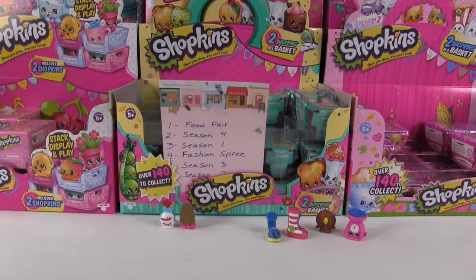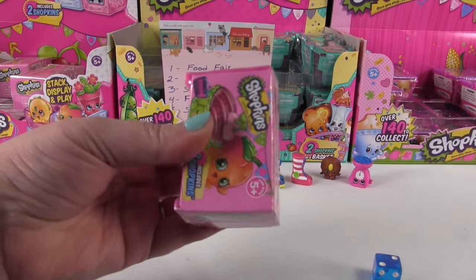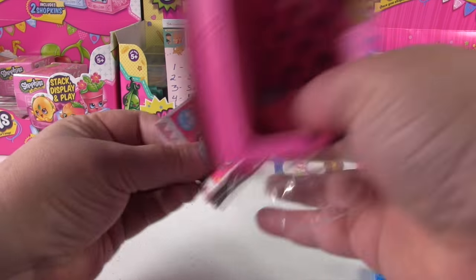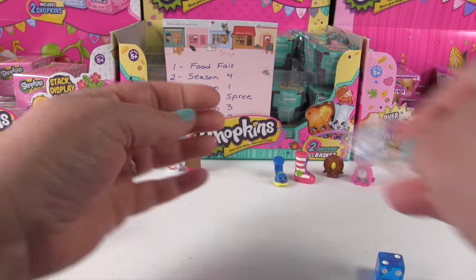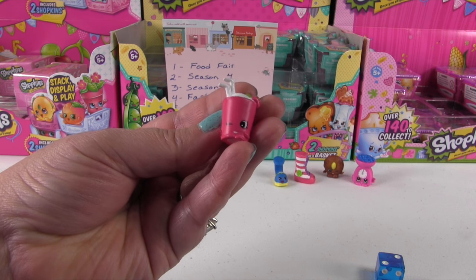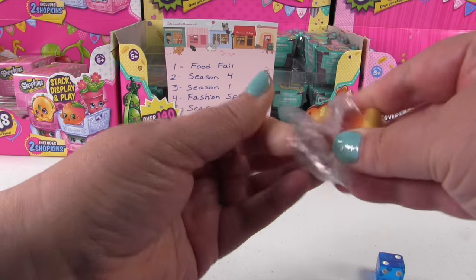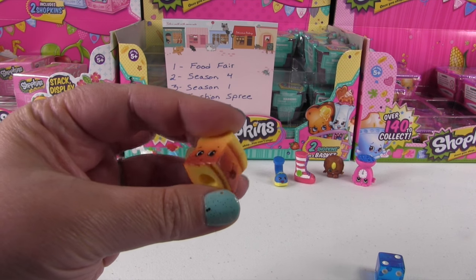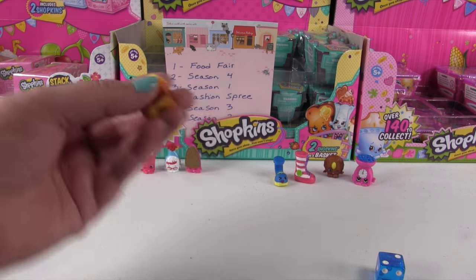I get a 2 — season 4. So I'm gonna pick this one right here. This one is Berry Smoothie, and this is the Berry Smoothie color we don't get that often — we usually get the orange one. And I have Breadcrumbs — crummy bread. This bread right here looks like it would make really good French toast. It does — French toast sounds good!